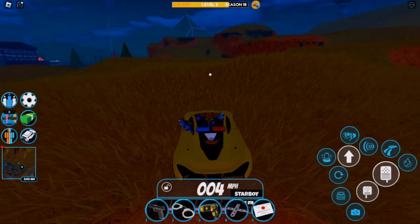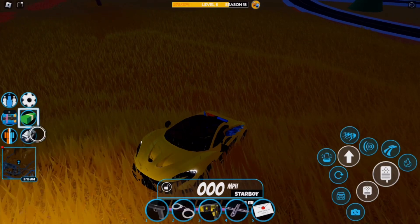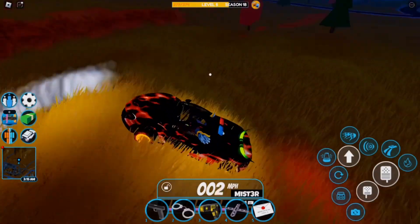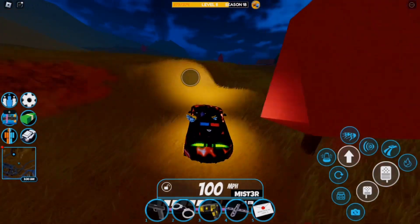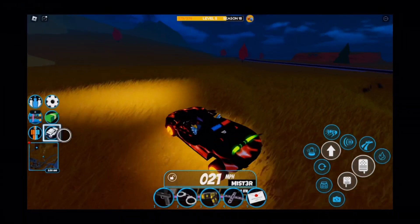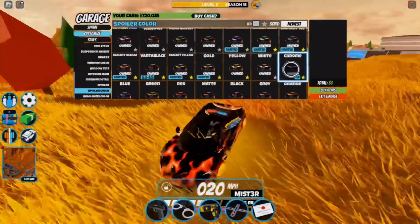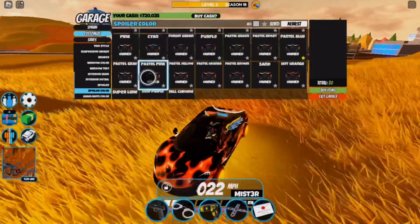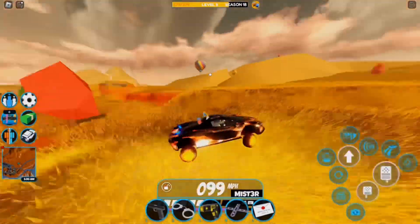I'll go ahead and spawn in the Power One because the Bull Spoiler fits pretty well with it. If I go ahead and customize my car, you can see it actually fits really well. This is the spoiler with full chrome and this is the spoiler with regular chrome — regular chrome looks a lot better now than it did before because of the brand new skybox.